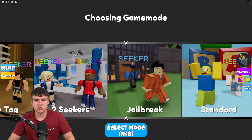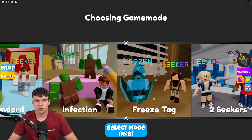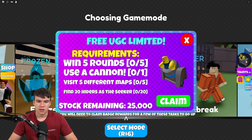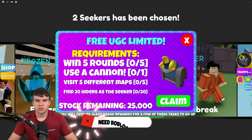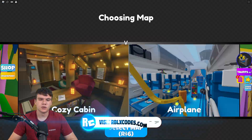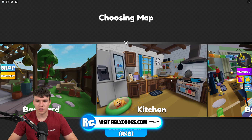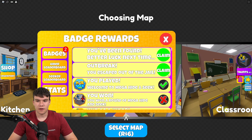Here we are back again. It'll choose a game mode — for example, this one is going to be two Seekers. Hopefully this time we can actually do this properly. To visit five different maps, you probably need to be in for the whole round, so you can't just server hop for that. Let's get into this map as soon as possible — it's the bedroom map.